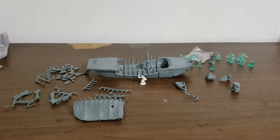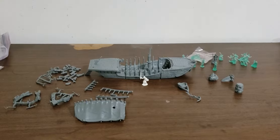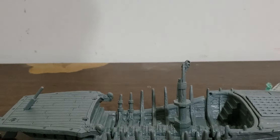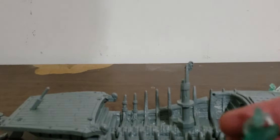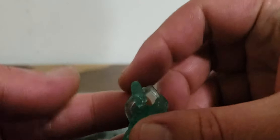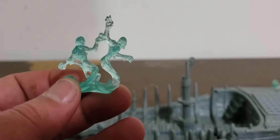The next part is the Stygian Barge. This is a monstrous little boat. All of this didn't get unlocked during the campaign, so who knows what else was originally planned for this. Technically the little ghosties didn't get unlocked, but they unlocked it anyway. It's rumored they were originally trying to make a green resin base for it to look like it's traveling down the river of souls.